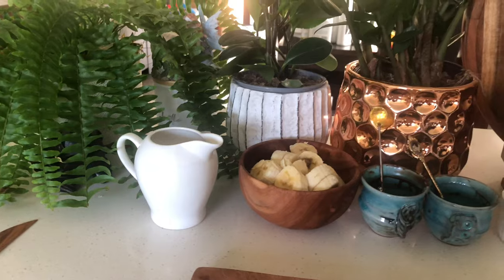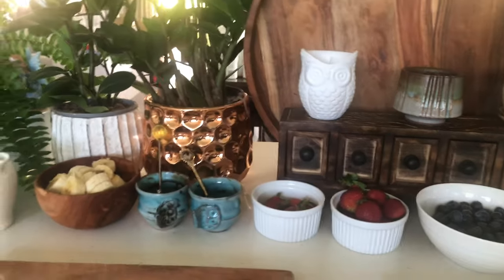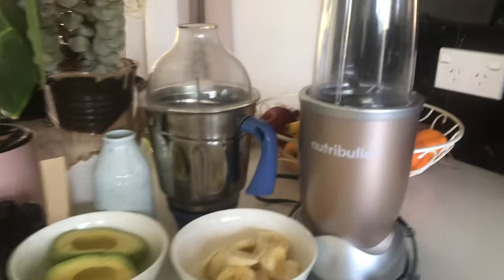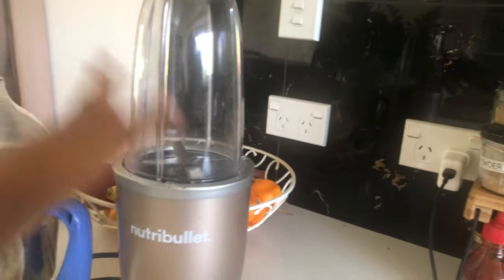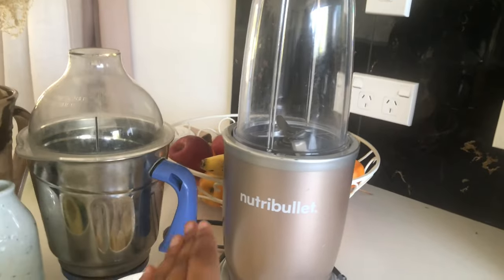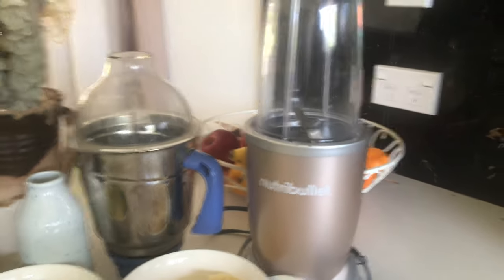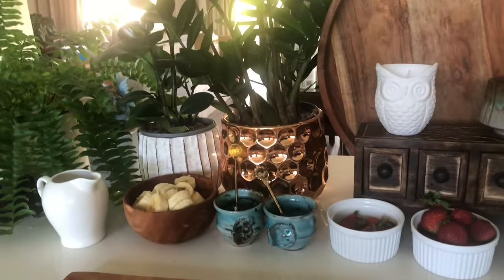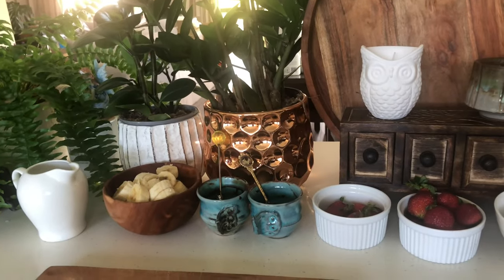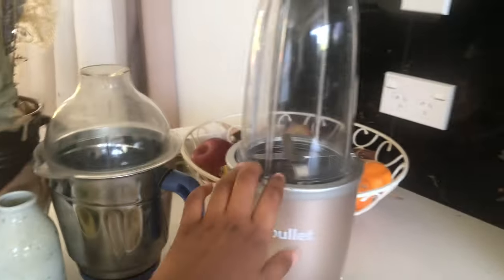So we're going to be doing a smoothie challenge. The rules are simple — we both have to do Paper Scissors Rock three times. Whoever wins will get to choose which blender they want. If you lost, you'll have to choose the one that is left. But you guys might be lucky if my brother has a very different taste from me — so if he wins and chooses this one, I'll be left with my favorite one.